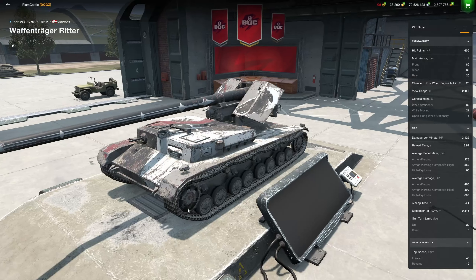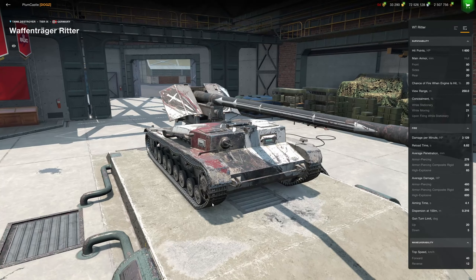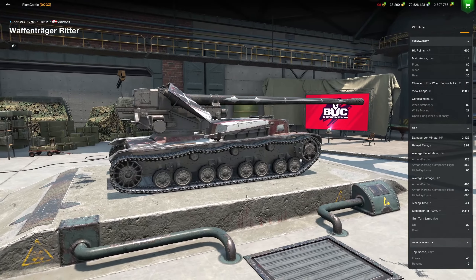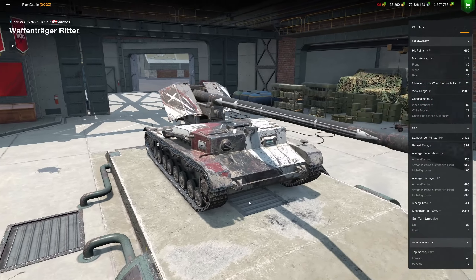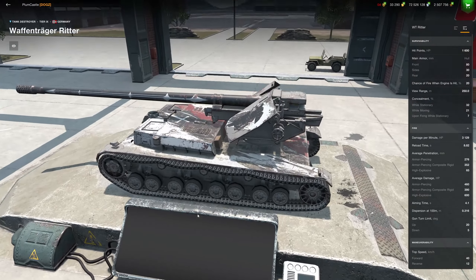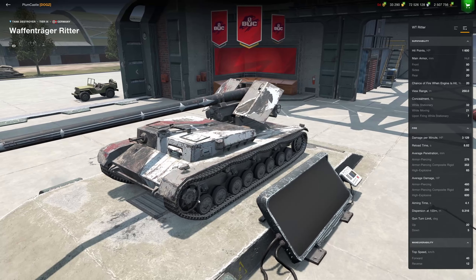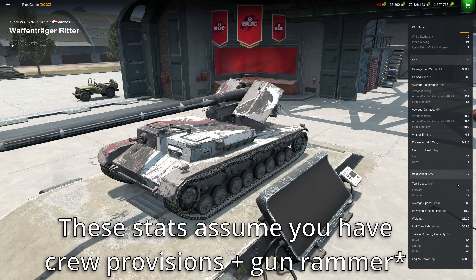When it comes to the WT Ritter itself, it has some interesting statistics. Given the size of the gun, it is basically going to be a Waffle running the stock gun, so it's going to have fairly decent damage per minute, sitting at a base of 3,129. However, if you run provisions for your crew and a gun rammer, you can get that well over 3,500 — up to about 3,562, which is a lot of damage per minute. Your alpha is sitting at about 460 for AP rounds, your penetration is 276, and your shell velocity is very fast at 1,200 m/s. The base aim time is 1.81 seconds and your dispersion is 0.299.